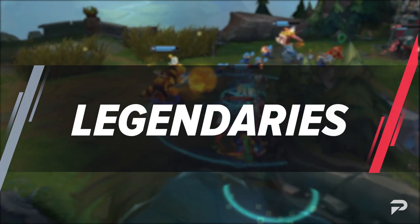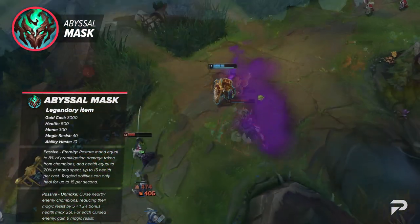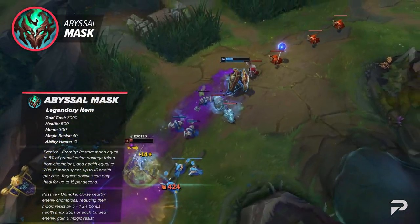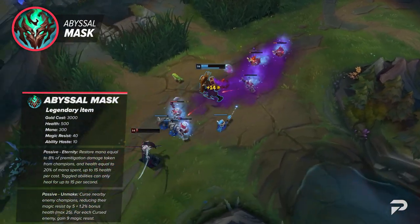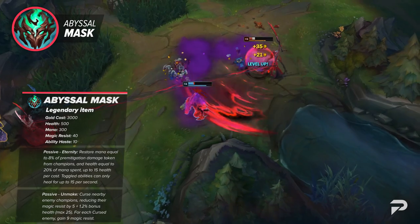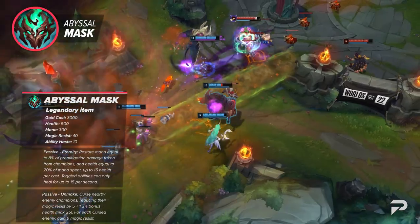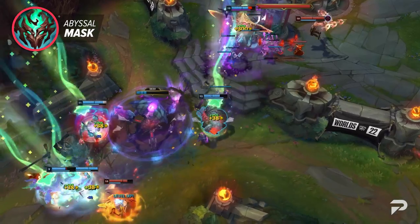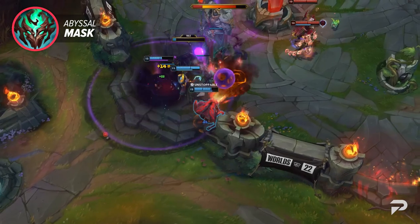Moving on to our legendary items, we've got Abyssal Mask. This item restores mana based on damage taken from champions, as well as HP equal to mana spent up to 15 per cast per second. It'll also curse nearby enemy champions, reducing their magic resistance — and for each cursed enemy, you gain magic resistance. This item has potential as a powerful anti-mage item for control mages, but overall it's a great tool for tank utility picks like Amumu, Ornn, or Sejuani when paired with a powerful mage.